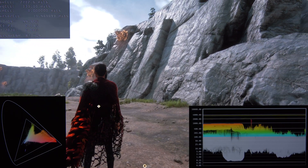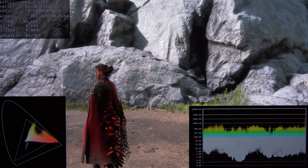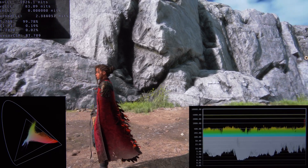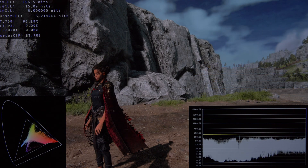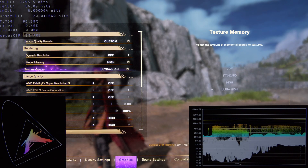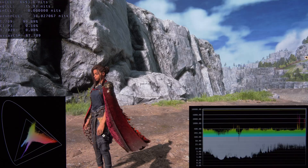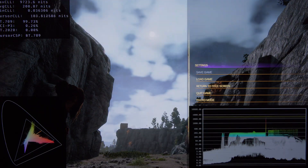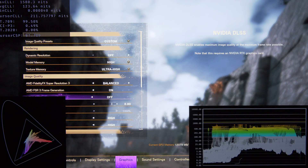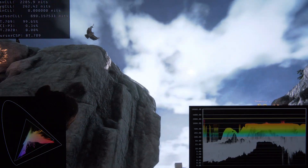The next thing I want to talk about is HDR in combination with FSR3. Some comments say HDR is not working with FSR3 anymore, but this is not right. You can see here everything is turned off in terms of upscalers, and as soon as I turn FSR3 on — balanced or any other mode — HDR is still working as it should, even with frame generation turned on. There is literally no difference, no impact on HDR with FSR3.